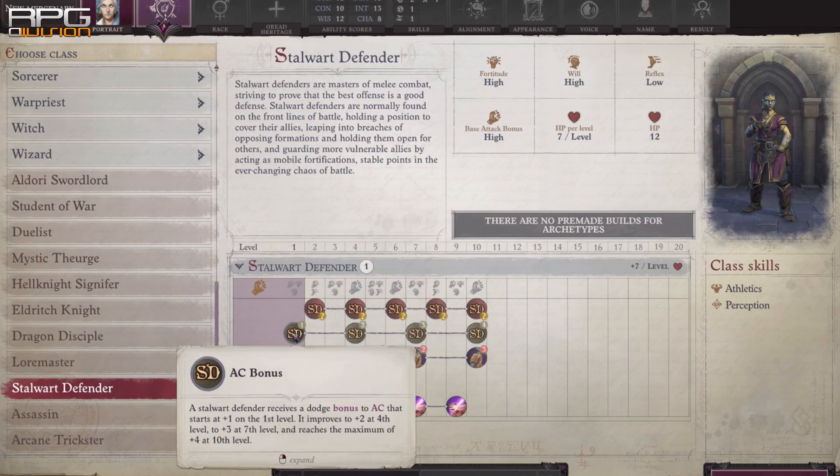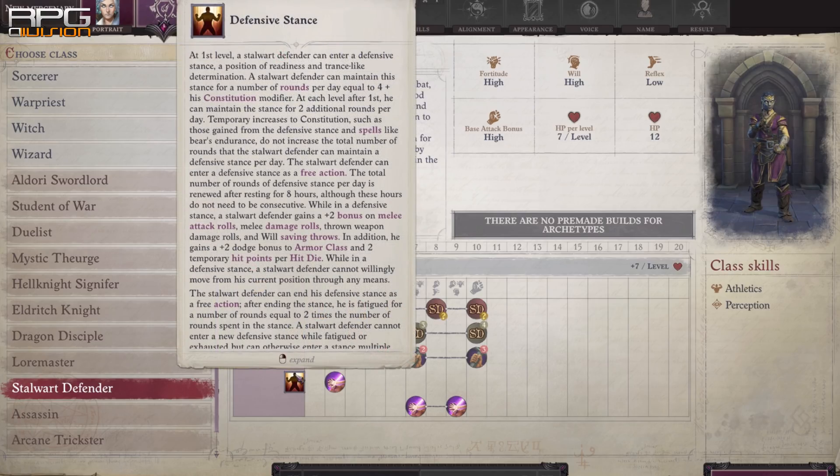1 level into Stalwart Defender grants +1 to AC and unlocks Defensive Stance, which immobilizes the player but offers significant boosts such as +2 to attack rolls, damage rolls, and armor class.